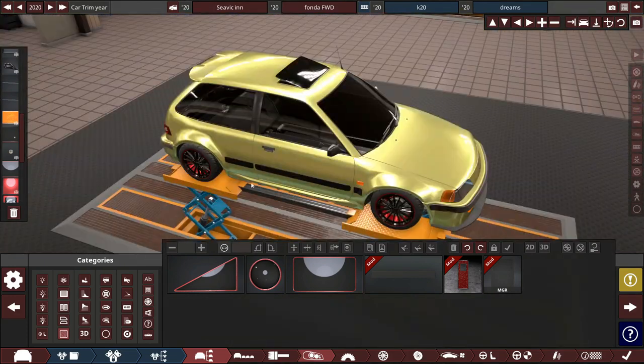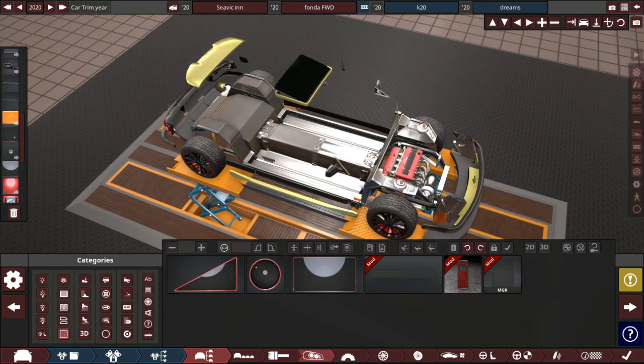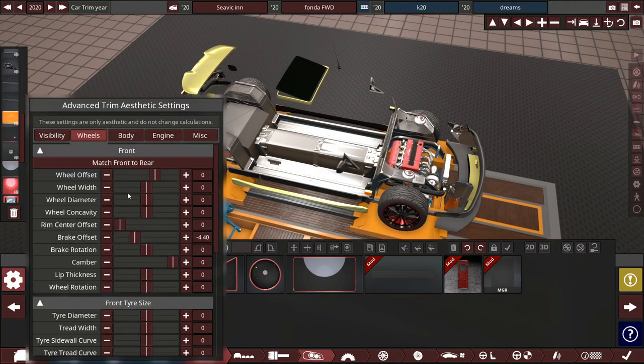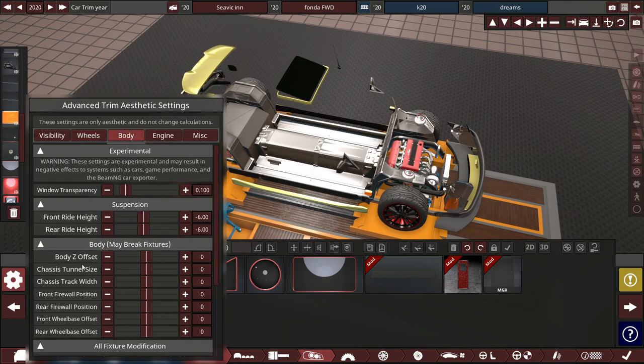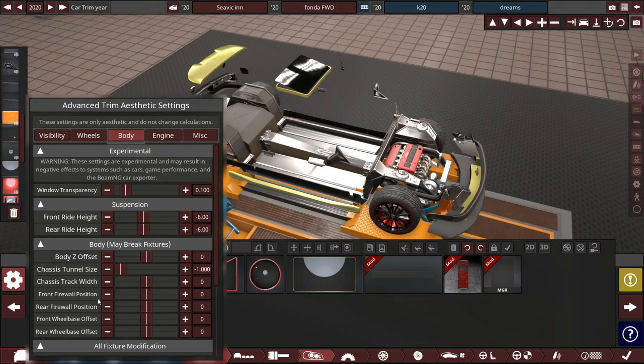First thing we're going to do is go over to the right settings, click on this little body and that will take that away. We'll click on this little cog down here, go on body. The easiest one first of all is to take this chassis tunnel size and make that the smallest possible because we're going to make our own one eventually.